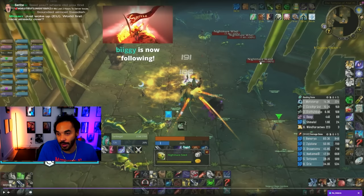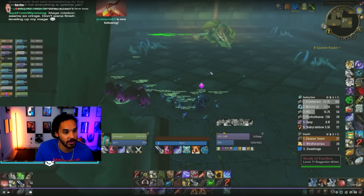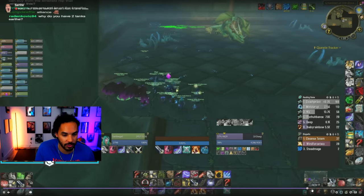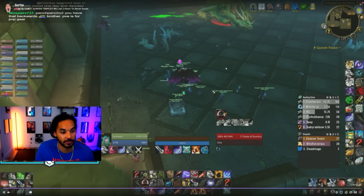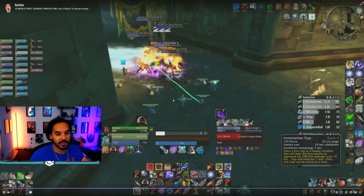Just look at this — a normal trash mob with 158,000 HP. For reference, let's look at this boss that, as of the time of this recording, no guild in the world has killed. It has four million HP — that is four times the HP of level 60 40-man Ragnaros. It's almost a million more HP than Kel'thuzad, the final boss of the entire WoW Classic expansion. It also has basically slightly more HP than Patchwerk, and more HP than Gruul.